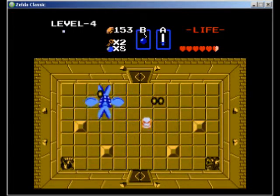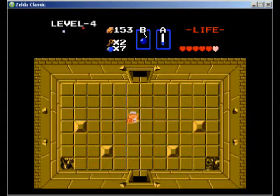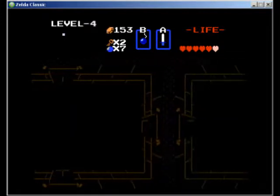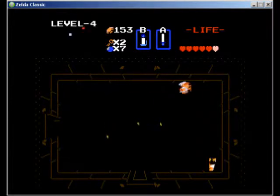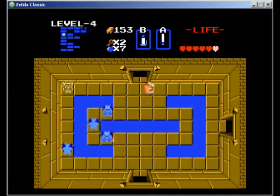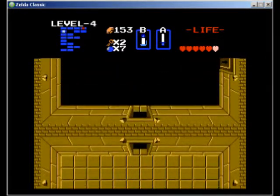Manhandla becomes just a regular mini-boss now. I don't even know why they put that lock down there because it doesn't lead to anything. I don't think you ever have two items in the same room — like, you can't have a key and a blue rupee, or two keys, or a map and compass, those types of combinations.